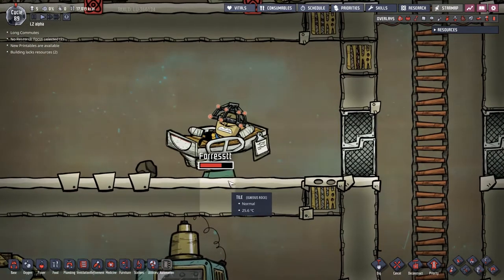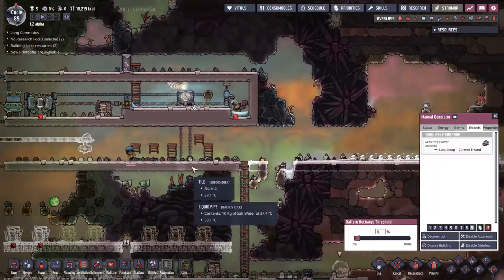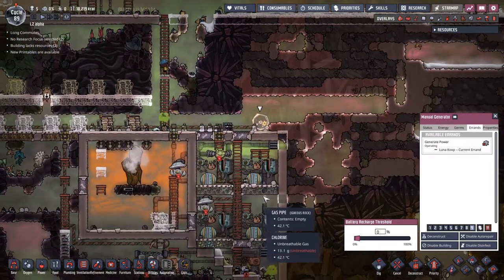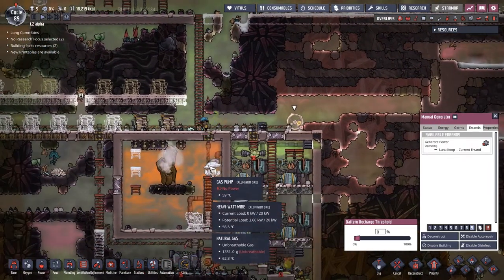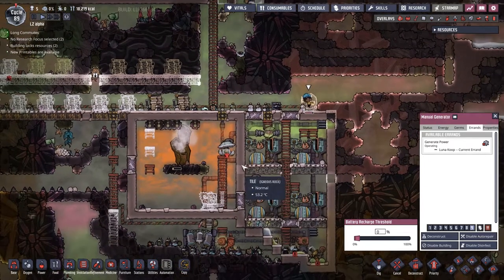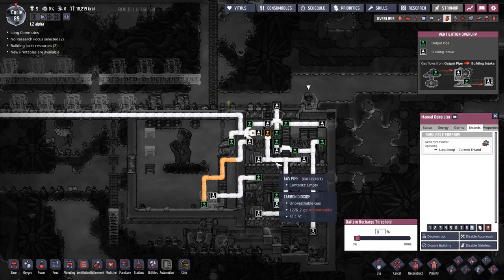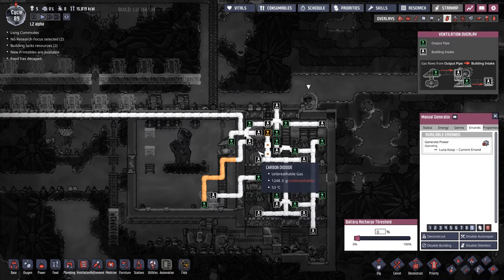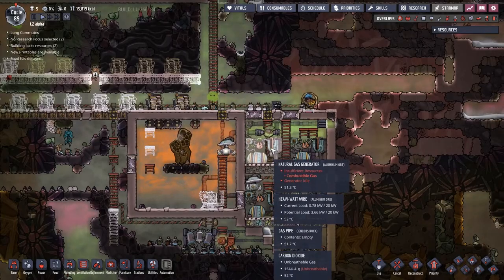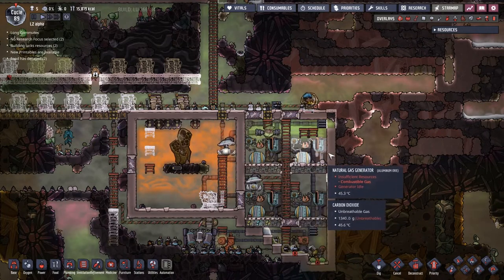Swapping Luna for Forest in the old triage cot here - should be fine. Just used a little bit of alert abuse to get Luna down onto this manual generator down here. So hopefully we can get this gas pump running and get some of this natural gas moving on out of here again. That should do us for a little bit - it's a very small amount of gas flowing, but now hopefully with the gas coming in it should just all run a little bit better. We are making some power now, even if it is just a little bit.